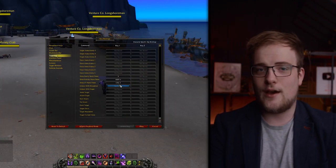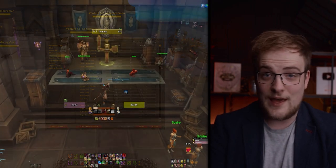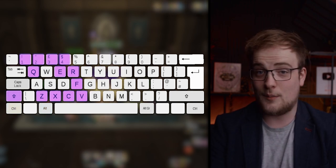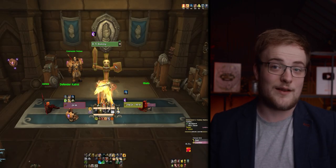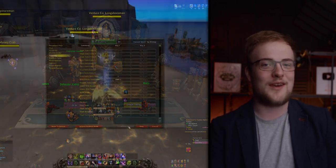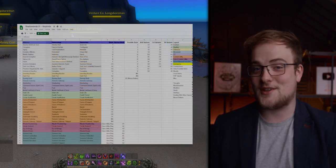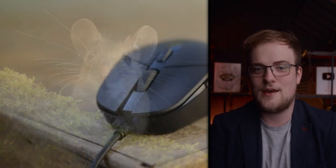Next up: modifier keys. They give you more options with the same number of core keys, reduce travel time, and reduce strain from reaching far across the keyboard — which can really do you in over time. Using Shift, Control, and Alt, just 12 good buttons can multiply all the way up to 48. Personally I use Shift and Alt. Some combinations will just feel bad — try hitting Alt+4 or Ctrl+Z while moving — but most of them do work. If you want to get nerdy, throw your favorite combos on a spreadsheet, and there's a tool coming up later in today's video.